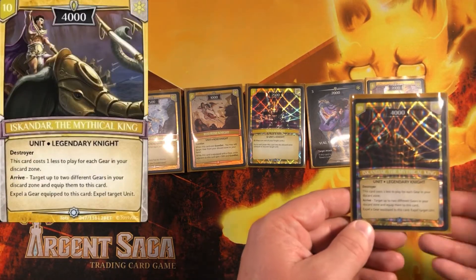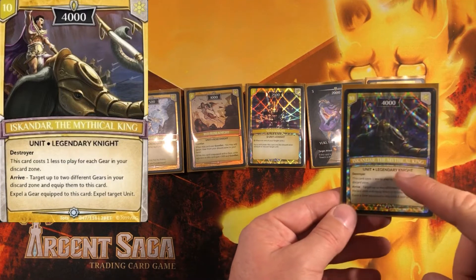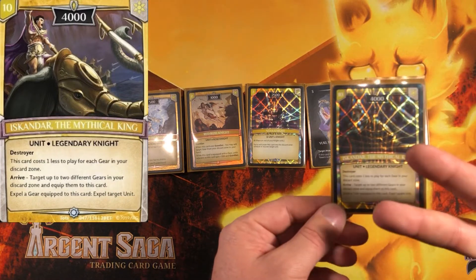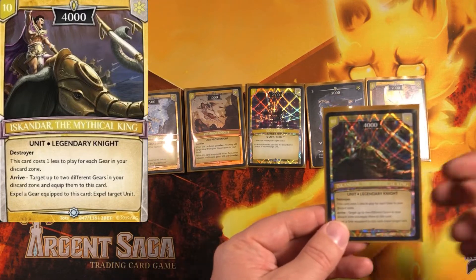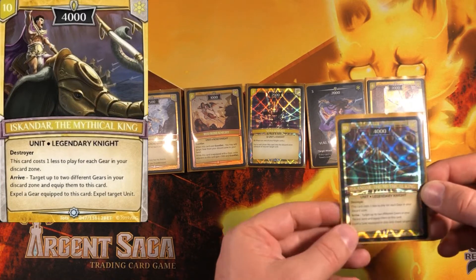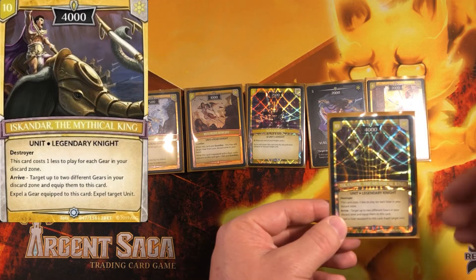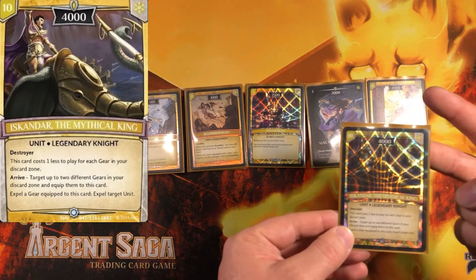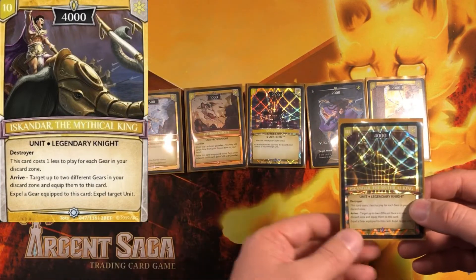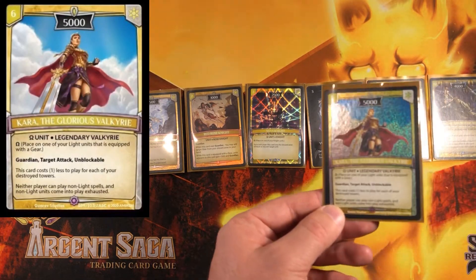Next we have Exander, a great finisher. He costs one less to play for every gear in your discard. By turn five or six you've got four or five gears in the discard, letting you play Exander. When he hits the field you take two gears from discard and equip them — usually at least giving him quickness with a Shard Dagger. He's a turn five or six 4000 power destroyer with quickness, and you can expel an equipped gear to expel a target unit, removing guardians or problematic units.